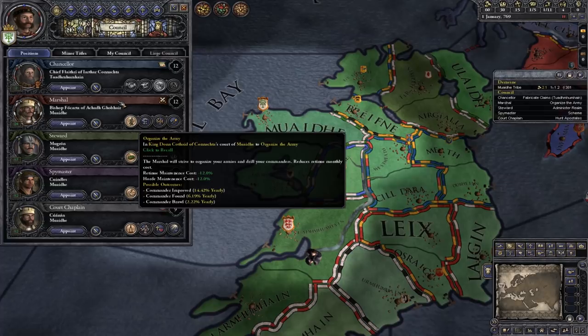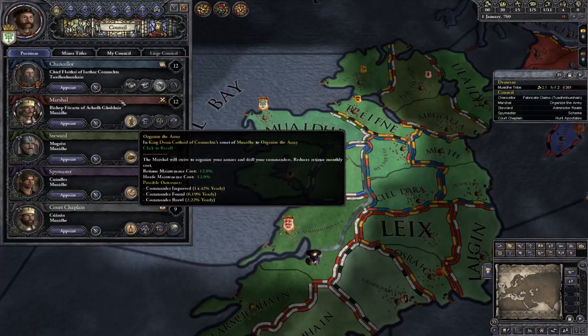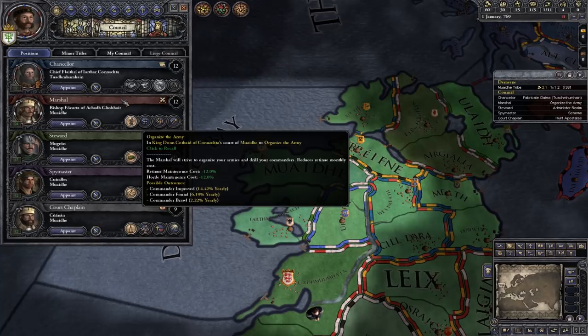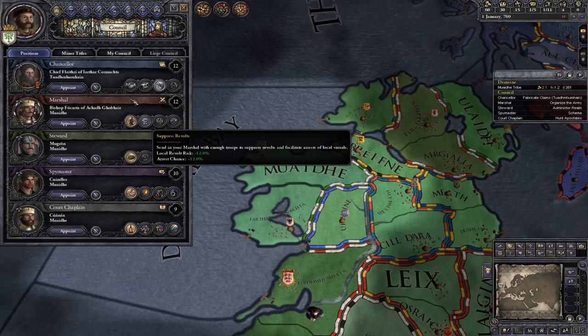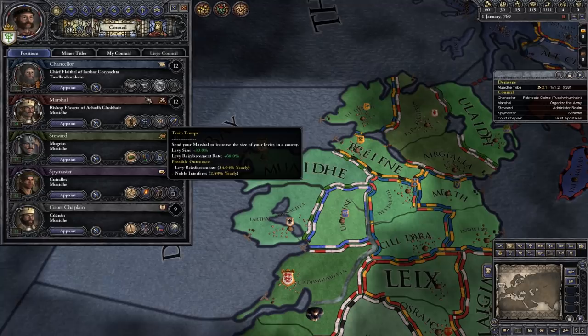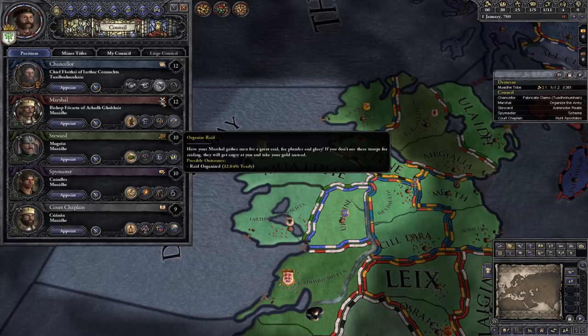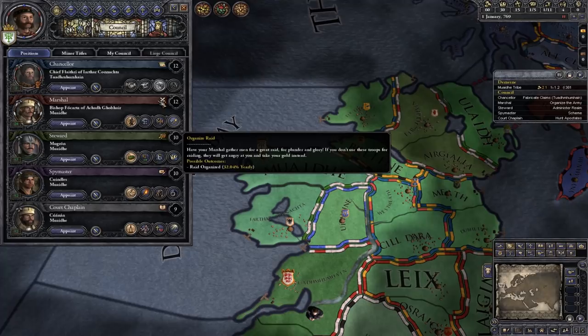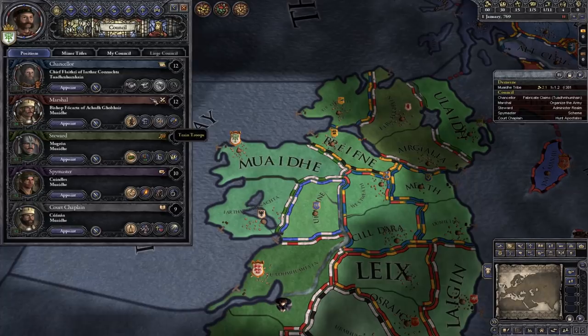Now we've got our marshal. Organize the Army is personally one of my favorite commands — it allows them to improve your battlefield commanders and reduces the cost of your army. Suppress Revolts lets you send the marshal in if you've got a high revolt chance in a province. Train Troops increases troop recovery rate after a war. And Organize a Raid is something tribes can do — it has the possible outcome to raise special troops you can combine with your own to go raiding other counties and make money. Be a Viking, basically. I'm going to leave him on Organize the Army while we get set up.